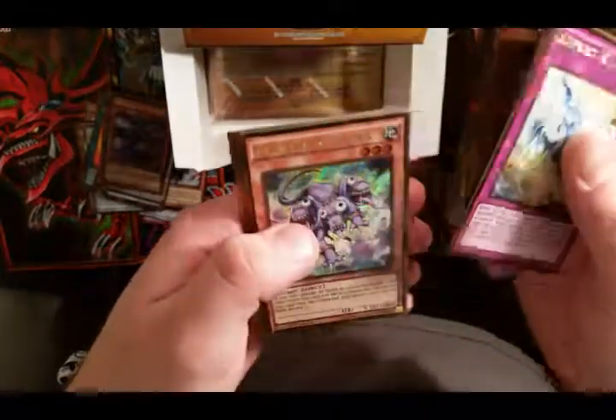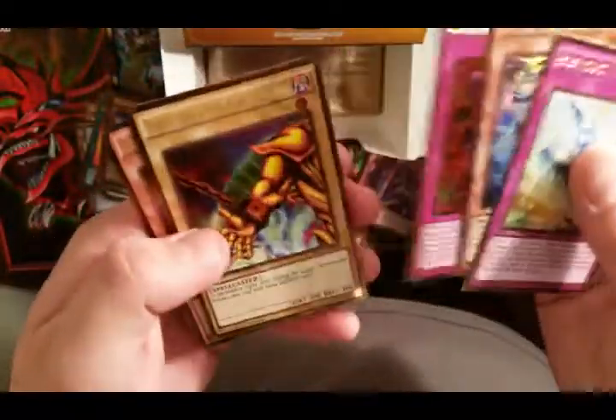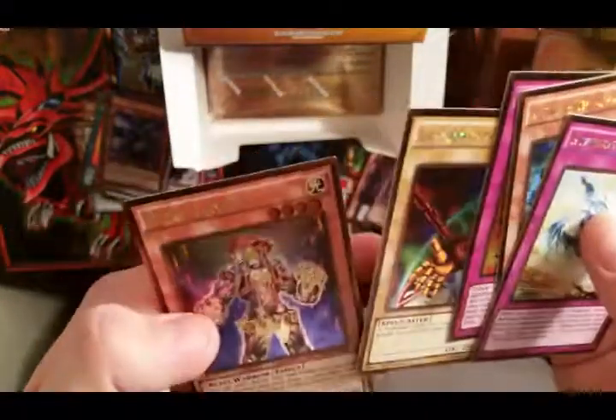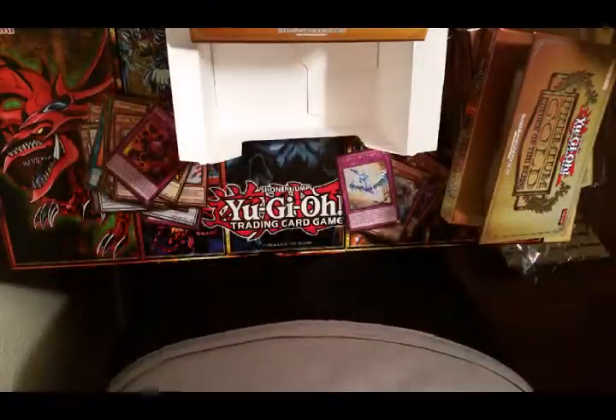Stardust Re-Spark, Peril Cerberus - nice - Crush Card Virus, there she is, looking beautiful! Oh nice, and a Right Arm of the Forbidden One, and Bujin Yamato. Nice, nice, nice - that one was definitely satisfying.